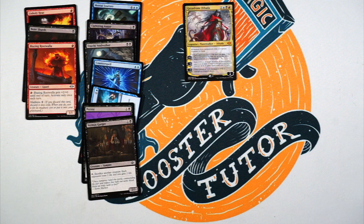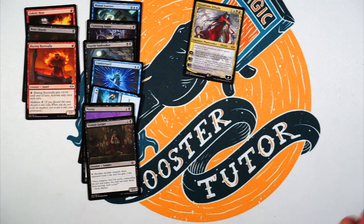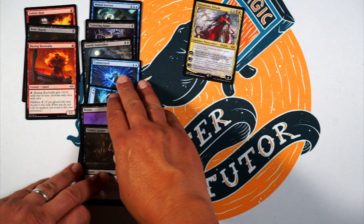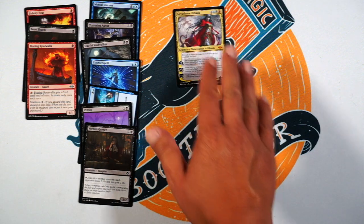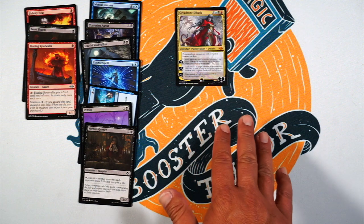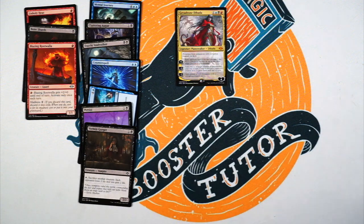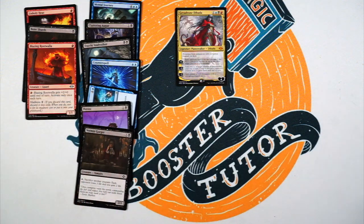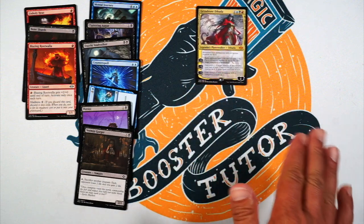We have Vermin Gorger — one and a black for a two/two. You tap it, sacrifice a creature, each opponent loses two life, you gain two life. So with her abilities to just take opponents' creatures, that's great. You can give them corruption counters to keep them, make it so they can't hurt her. Or if you want to just deal with that right now, use this, sacrifice it. Also if you have enough creatures, it's a way to end the game eventually.